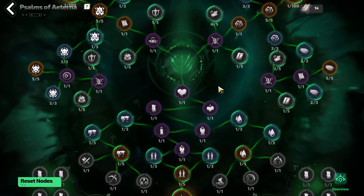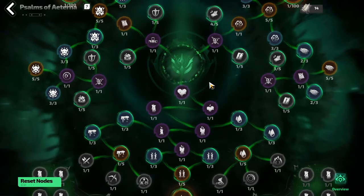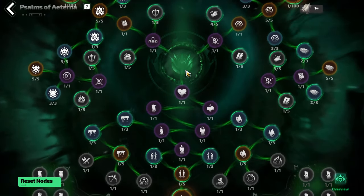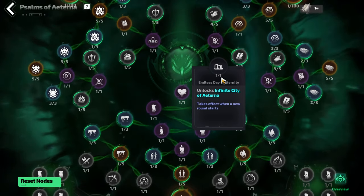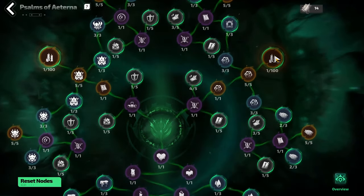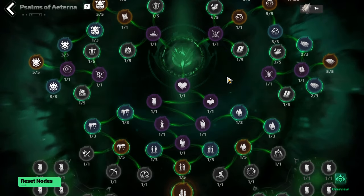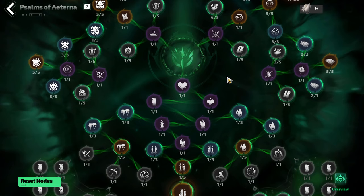The ultimate goal of this skill tree is to allocate one point in every single node, because this is how you unlock the Endless City of Eterna. This is unlocked by placing one point in every single node on the tree, including the big nodes on the side and the bottom. You do need a lot of pages to do this, which is why it's so important to kill that boss at a high power level if you can.